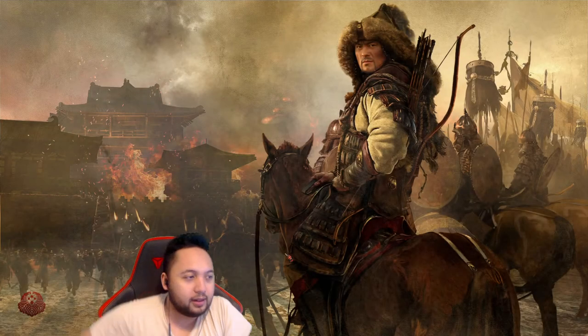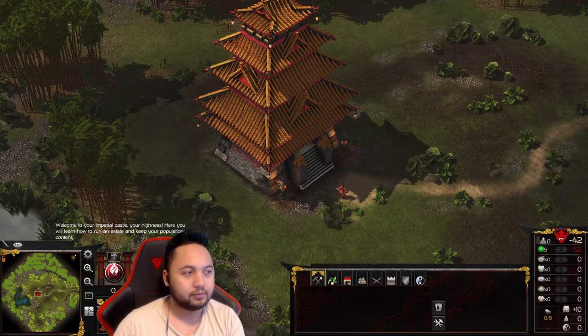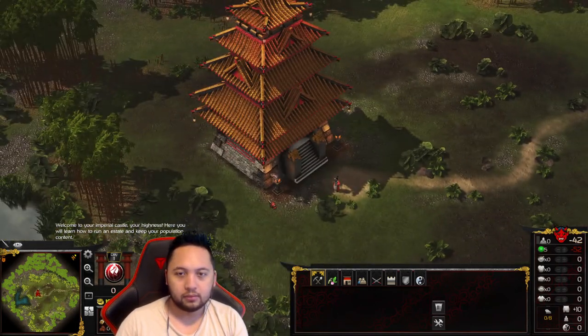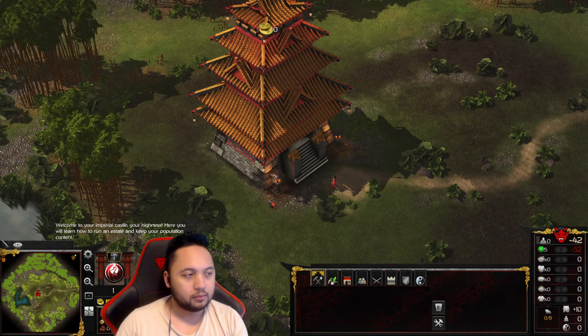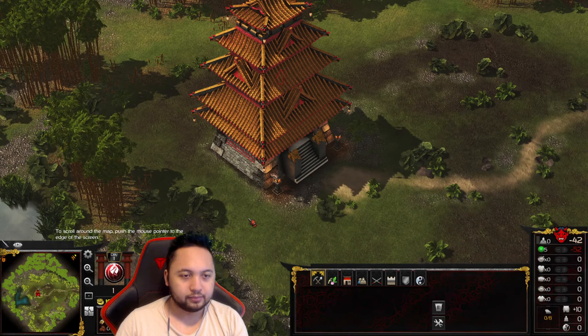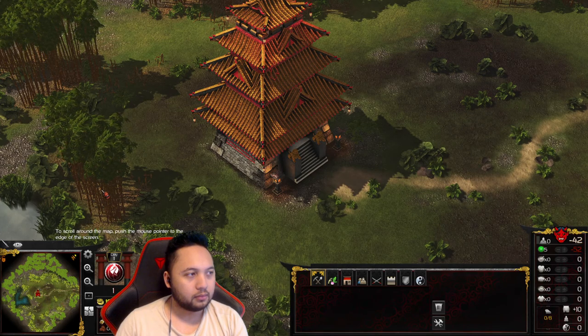Let's go ahead and get going. Welcome to your Imperial Castle, Your Highness. Here you will learn how to run an estate and keep your population content. To scroll around the map, push the mouse pointer to the edge of the screen.